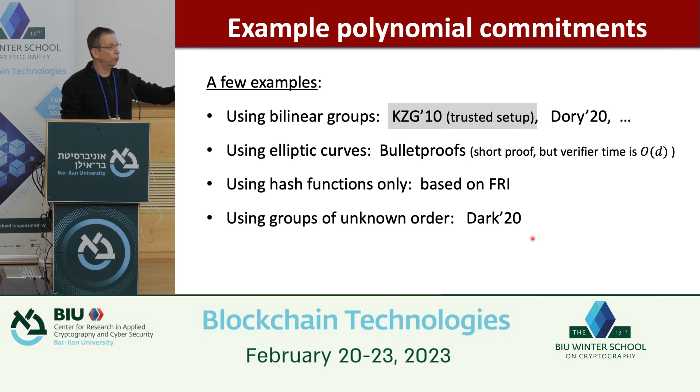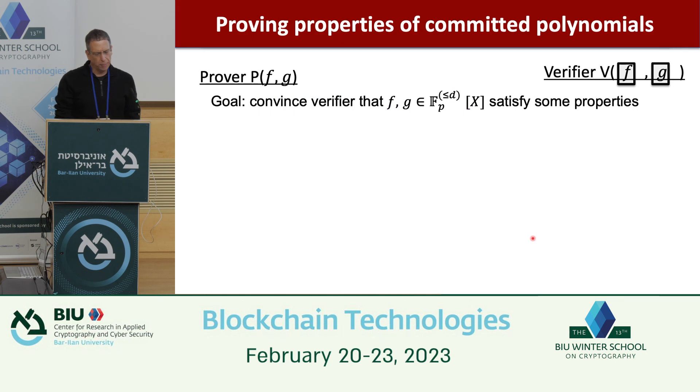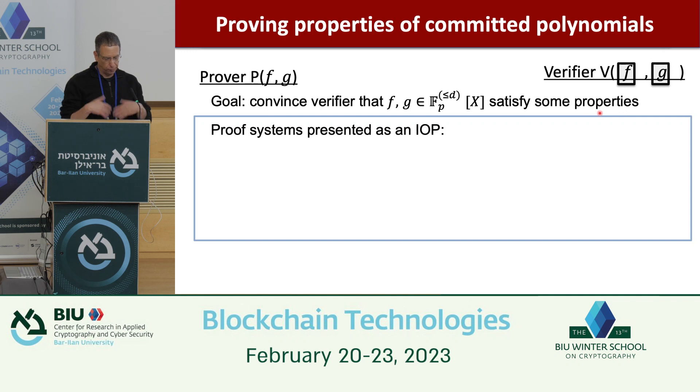Now I want to switch gears and work toward building a SNARK. First, I'll talk about how to prove properties of committed polynomials. The prover has some polynomials in the clear; the verifier has committed polynomials — polynomials in a box, which you can think of as oracles or as commitments. The prover wants to convince the verifier that f and g satisfy some properties.